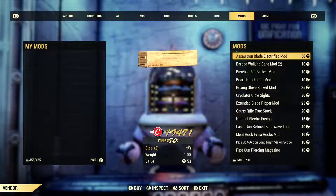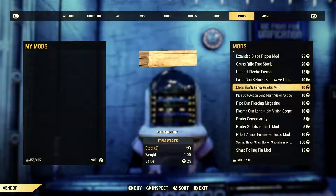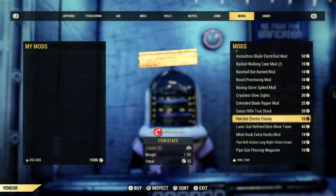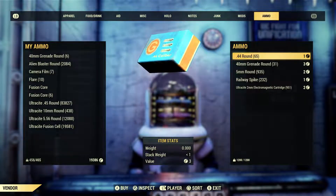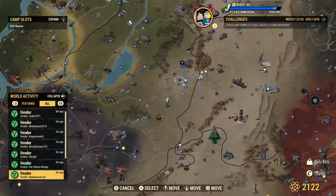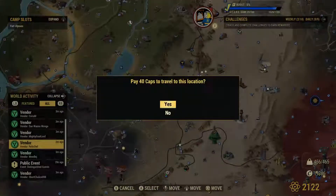Nice little throwback stuff — the police uniform, I have one of those. That responders jumpsuit you could sell for at least 2k — nice little thing there. Boxing glove plan for 70 caps — I don't have that plan, so fuck it. Any nice mods in here? The hatched electrofusion — I'll grab another one of those and sell that. This guy had some nice stuff in his vendor.